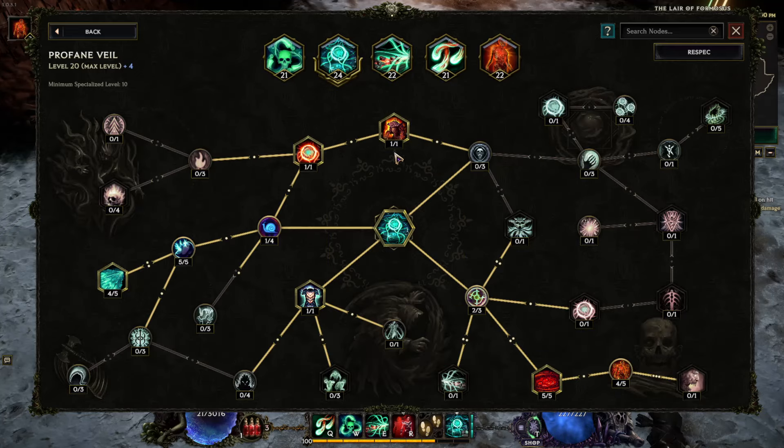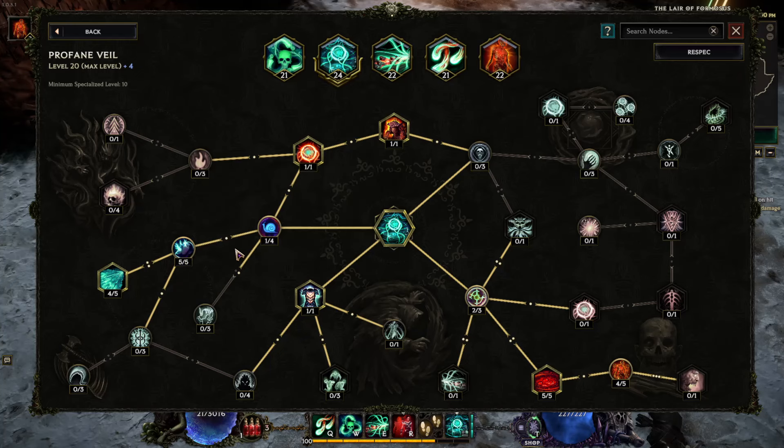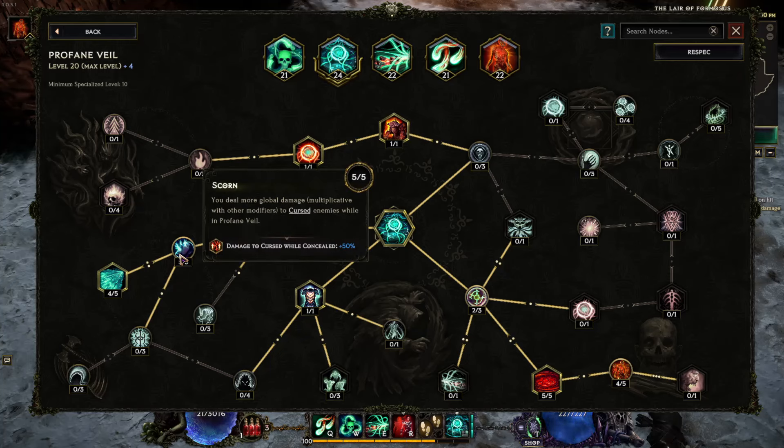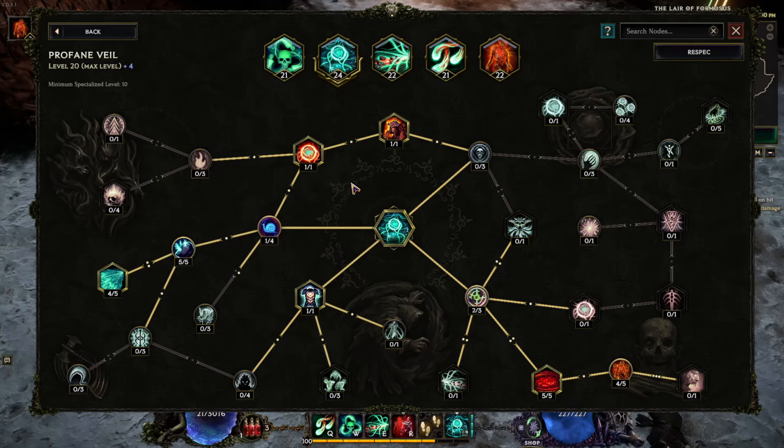Profane Veil does three things. First, it's a damage amp because of the 50% more damage to cursed targets while concealed — so while you're in Profane Veil you do 50% more damage with your ignites and your bleeds. Because you're only dropping Catonic Fissure, the damage is still ramping up as you pop this. You also have this node because you want to be able to refresh your Profane Veil as fast as possible. Profane Veil is insanely broken as a survivability mechanic even without the bug, because low life Warlock already has pretty decent amounts of base ward and you can ramp it up to 20k, which is more than enough.